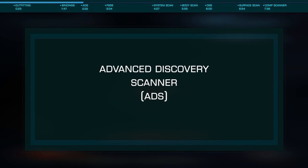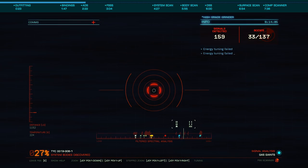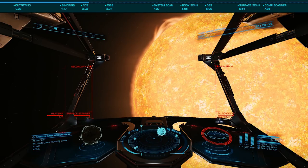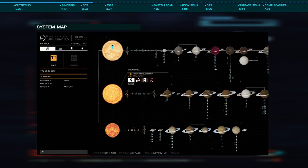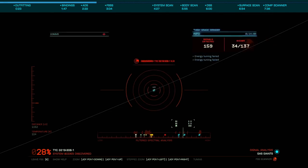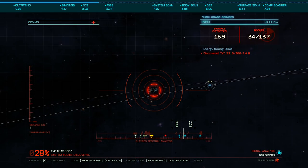As we'll be looking at how to scan, not necessarily where to scan, let's start with the first of our tools, the Advanced Discovery Scanner or ADS. This offers us two primary features: the honk or system scan, which will return all bodies and stations in the system. This will populate our system map with a minimal amount of information, earning us the least credits. This is useful for even non-exploration ships to discover stations and other points of interest in supercruise.